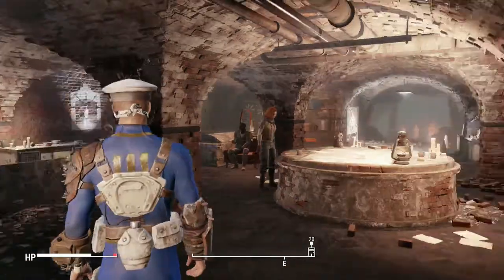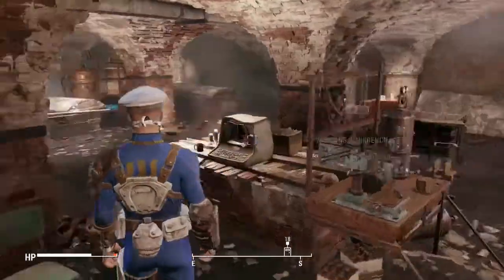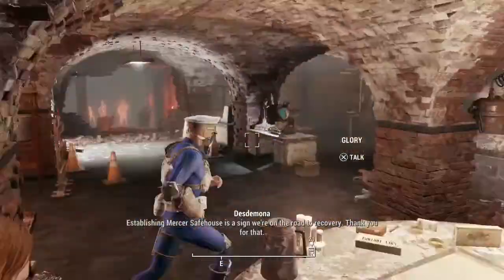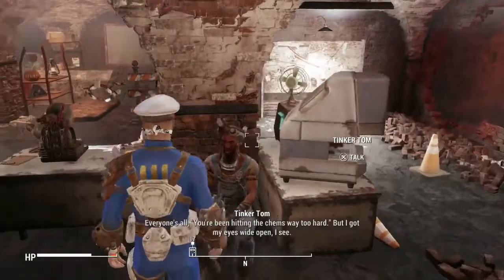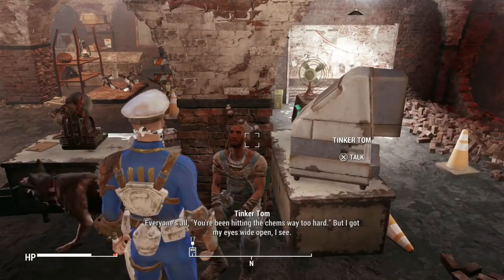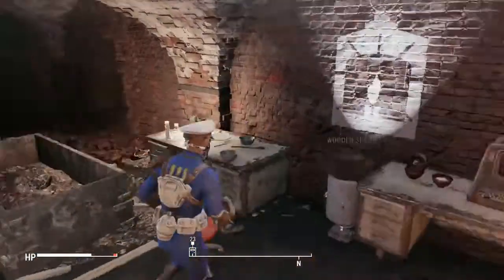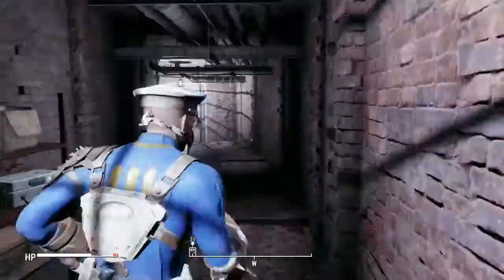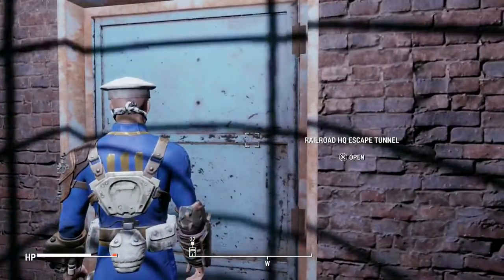So we're going to go over there, we're going to loot some junk that the Railroad wants. Then we're going to take that item over to Crazy Pants Tinker Tom. Hey, Tinker Tom. Thanks for being crazy for me. You didn't let me down there, buddy. So we're going to go grab that item and get our Ballistic Weave going on.